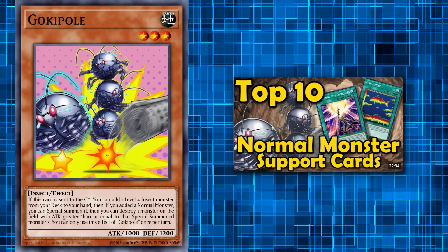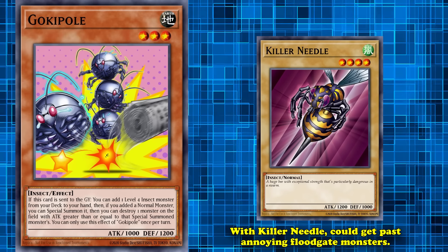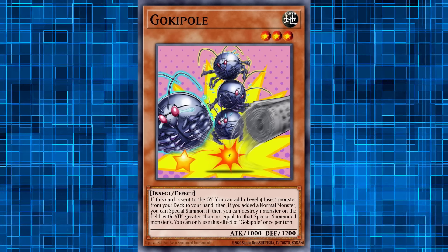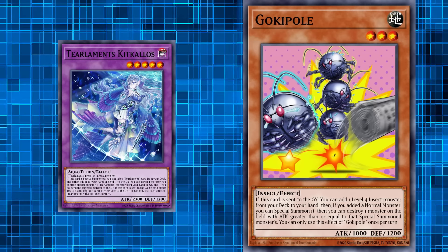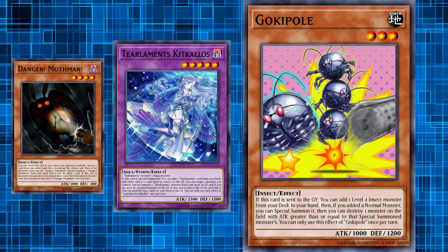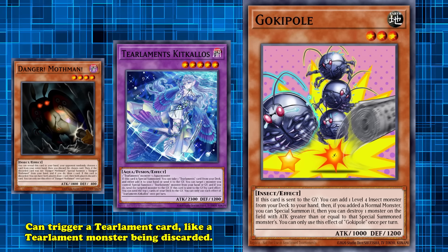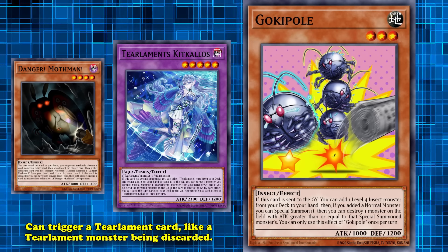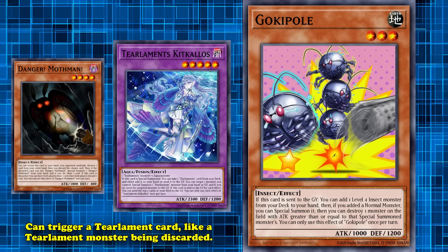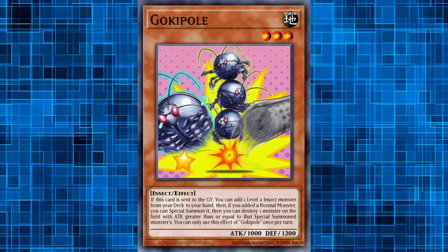This made running a low-level insect garnet an absolute must in every deck that ran Gogipole. It was most often used with Killer Needle due to its low attack stat, and could get past floodgate monsters like the Barrier Statue of Stormwinds. It even saw play in highly competitive meta decks — most surprisingly Tearlaments, who could gain Gogipole's effect off their milling, use it to get Danger! Mothman in hand to trigger Tearlament effects, whether through Mothman's attempted special summon or its draw-and-discard effect.